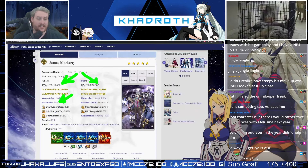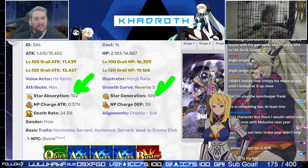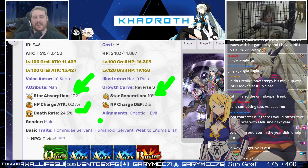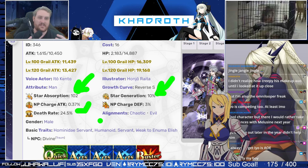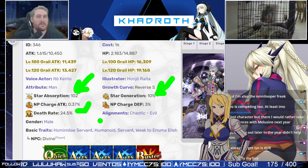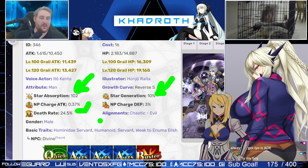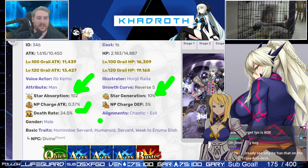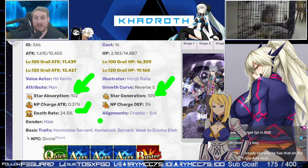He is Man-attributed, has a little bit higher than average star absorption for the Ruler class, and pretty much right on average star generation. He ends up having a 0.37 NP charge attack. This is one of the big things people were harping on, saying he's just not a good looper. A lot of people have a tendency to look at this stat and assume it is everything about a Servant's looping capability. But remember — it is the entire summation of a unit's stats, kit, and Noble Phantasm that actually make them who they are. So he's actually still a fairly good looper.